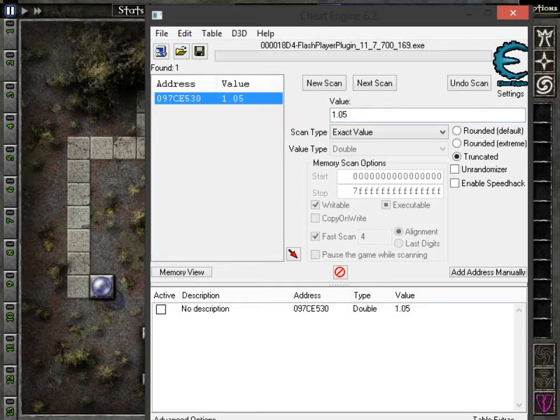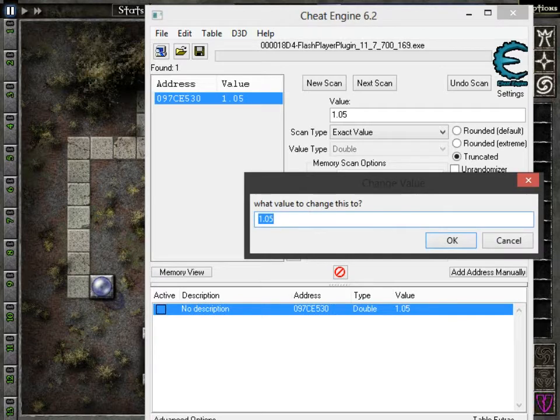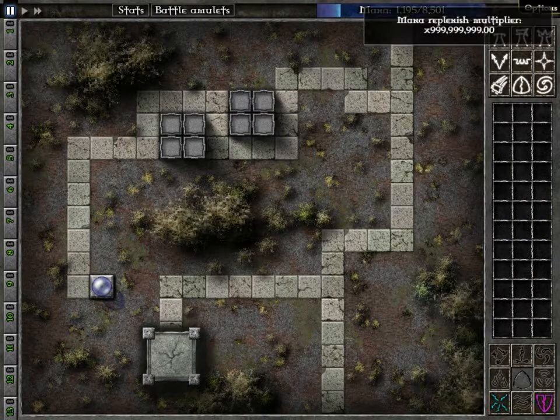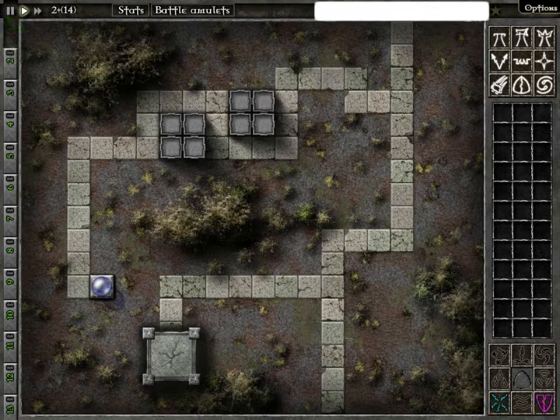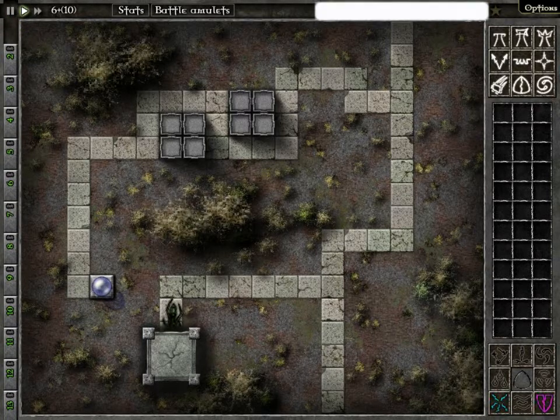Double click on it and it'll come down to here. Then you double click on value and change it to whatever you want. I prefer the classic 9,999,999. That's it — don't even count the nines. Then you look up here and your mana replenish rate is now a lot. So when you unpause the game and hold down refill mana pool, it just goes up constantly. You can hold it down the whole game.